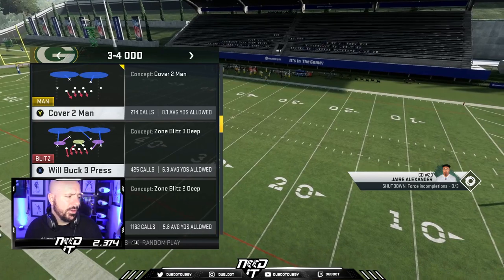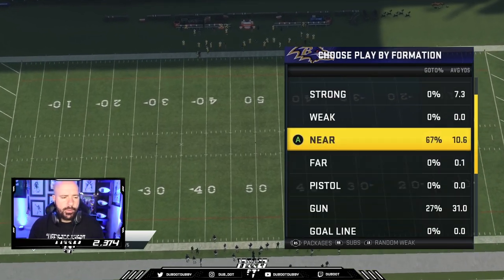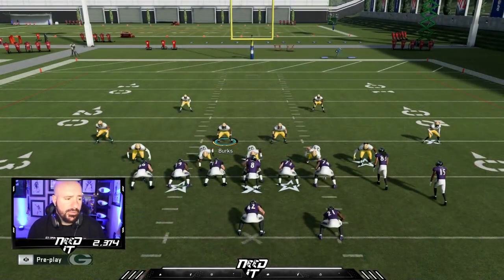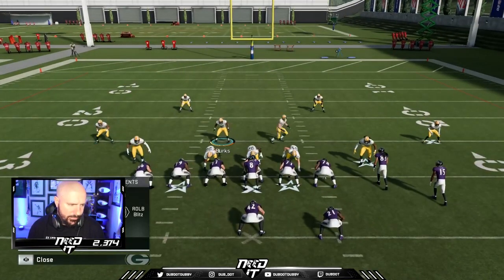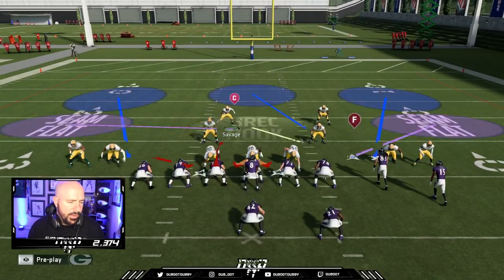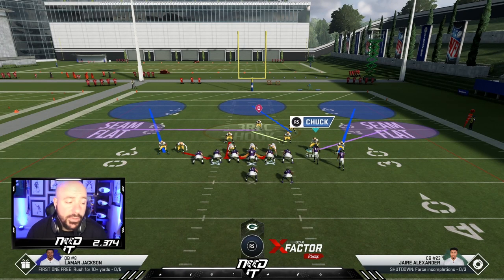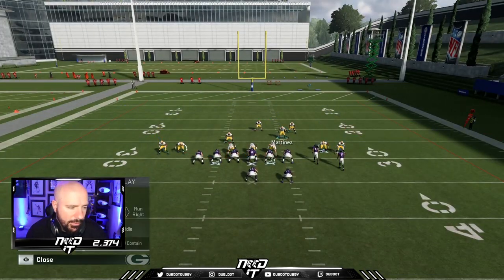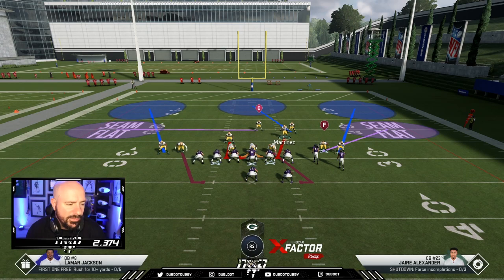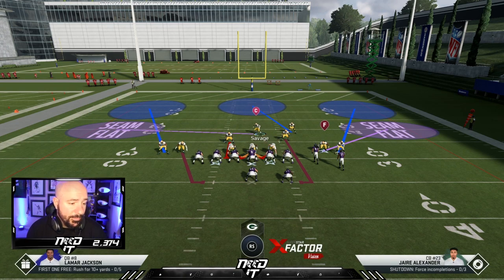We have Kenny Clark here. Will Buck 3 Press — this is what I run the whole game against this. Now I pinch my line, I come up here, press. Now I contain, but if you contain Z'Darrius Smith he's just going to get cut blocked. I like to contain my middle linebacker instead, because what's going to happen — they're going to slide, and this contain is a little bit slower, takes a little bit longer, and comes at a different angle. So it messes up their timing on when they want to roll out. This is pretty much the base setup.